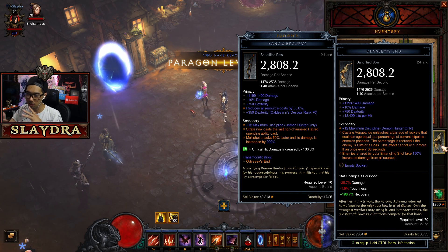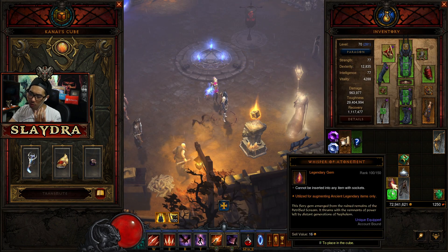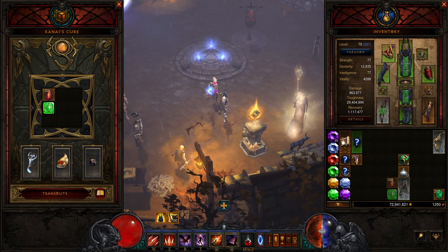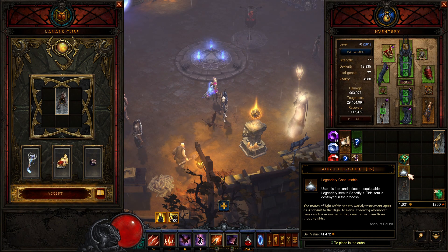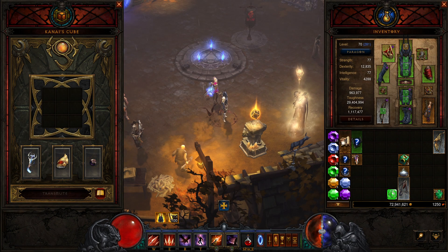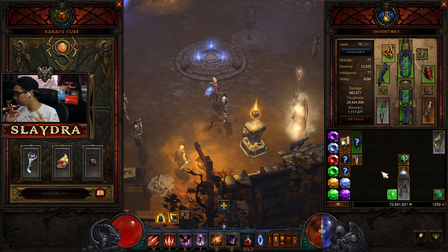If you want to modify these items further, you can throw them inside Kanai's Cube with a Whisper of Atonement — or Caldesann's Despair — where you're upgrading it. If you put the angelic legendary in and transmute it, it will have the Caldesann's Despair rank 100 bonus applied. Now, the important warning: if you use the angelic crucible again on it, that stat will go away — the answer is yes, it re-rolls the whole thing. Do not do that. Make sure you get the right rolls before applying Caldesann's Despair.